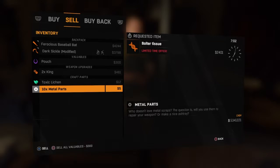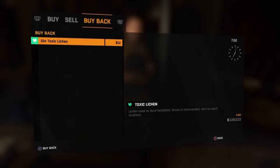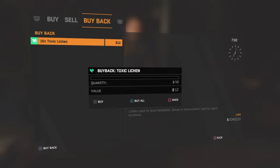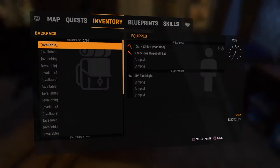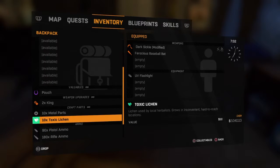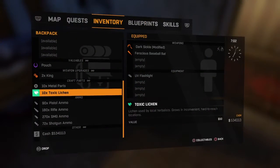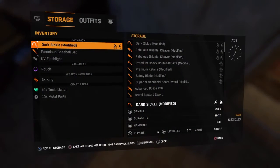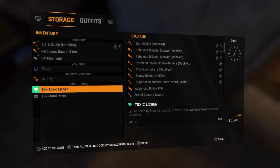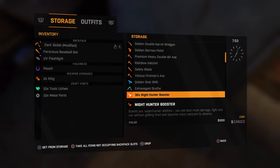Press Triangle to sell all the toxic leaching, then go over to buy back and buy all. Come back out, go into your inventory, and go down to the parts. There you go - you'll have 10 toxic leaching again. To speed this up, the best thing to do is to duplicate something to a maximum amount, just keep doing that over and over again and you'll have toxic leaching over and over in your inventory.